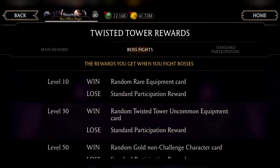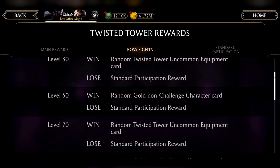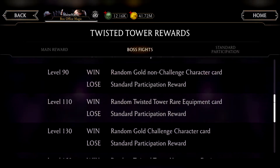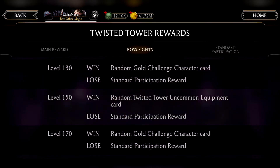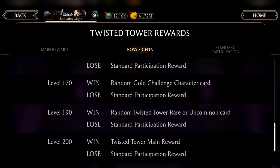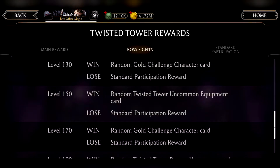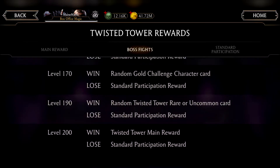The good news here is we'll get an uncommon at 30, another uncommon at 70, a rare piece at 110 which I'm all about, another uncommon at 150, and either a rare or uncommon at 190, with the main reward being at 200. Not the best, but a chance to get two rares along the way to battle 200. Not bad.